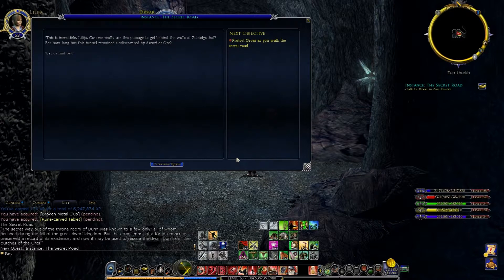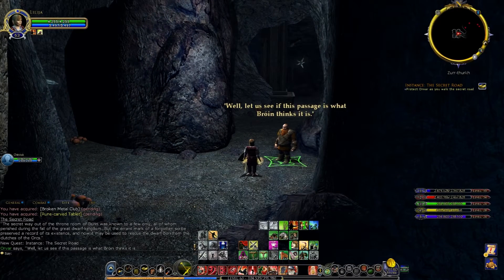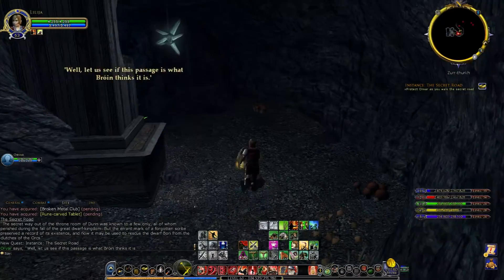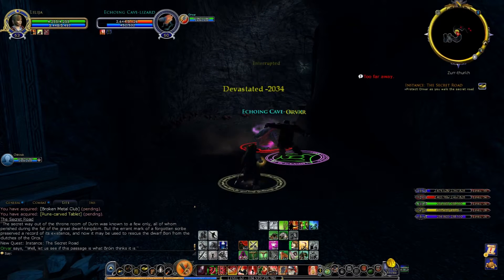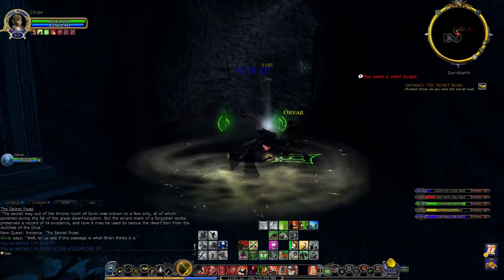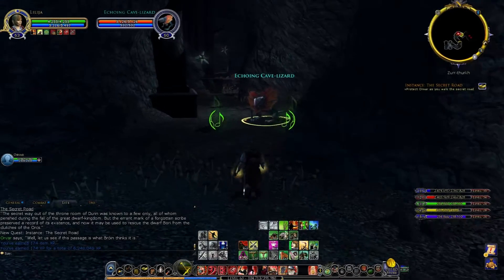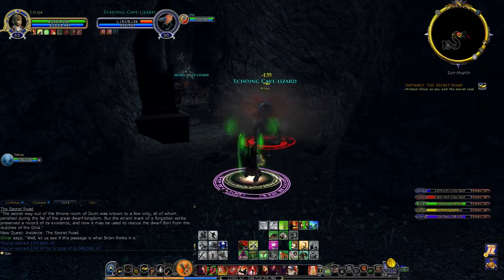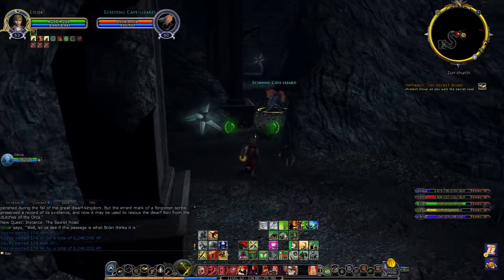'And now it may be used to rescue the dwarf Bori from the clutches of the orcs.' We're talking to Orva — he's going to say protect me as we go exploring this strange cavern, and see if it is what Broin thinks it is. A secret passage so we can go rescue Bori. We've got a bunch of lizards which are not really hostile, they just threaten to attack. But because Orva is a bit bloodthirsty and just hit one in the face, we have no choice but to kill everything.